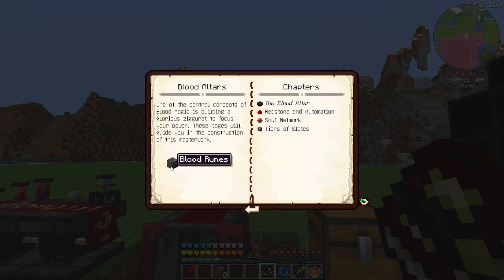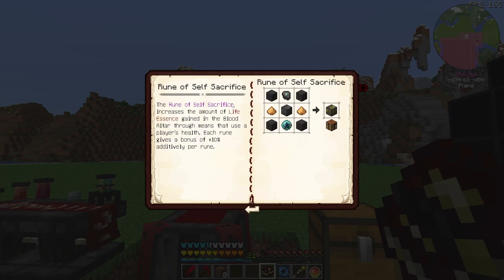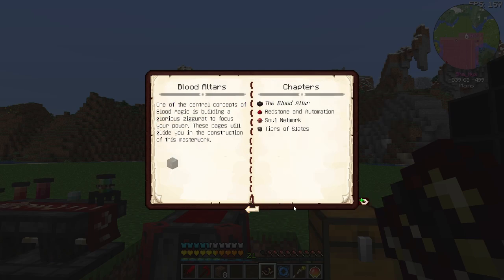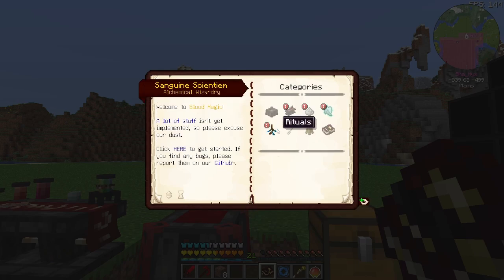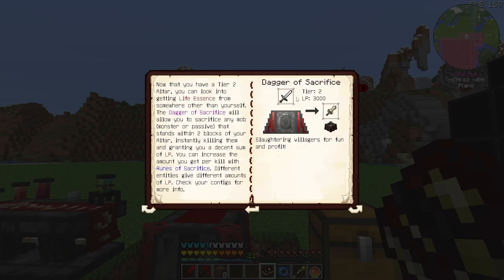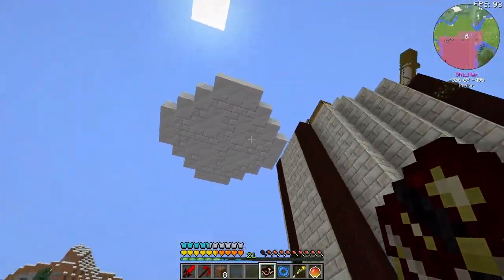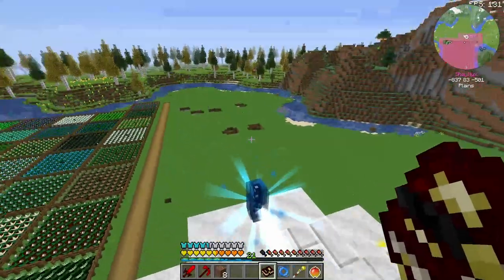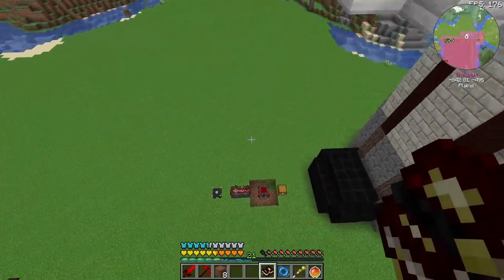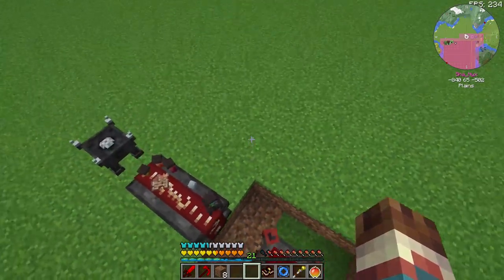I was looking at the blood runes, and I think for the sake of just progressing through the mod and getting plenty of blood to sacrifice, we'll just look into the runes of self-sacrifice for now. Another thing I'm gonna make is the dagger of sacrifice. This will let us kill other mobs around the altar and gather blood. But at the moment I have a ritual from Astral Sorcery up here that makes it so mobs don't even spawn around here, so that doesn't do very well for us. We'll just continue sacrificing our own blood for it.